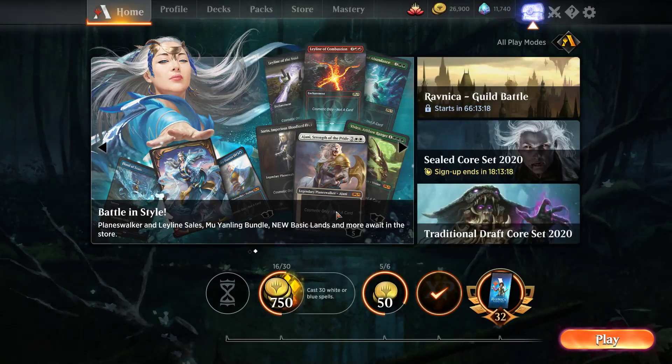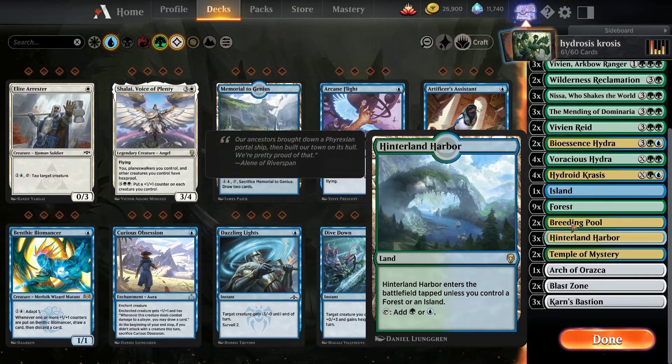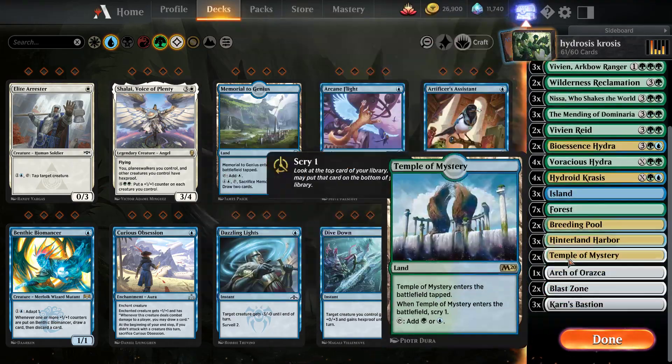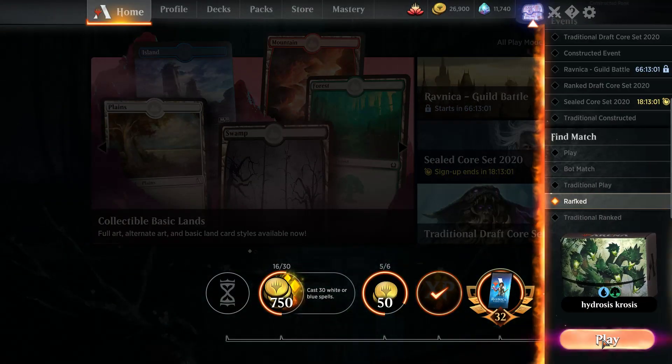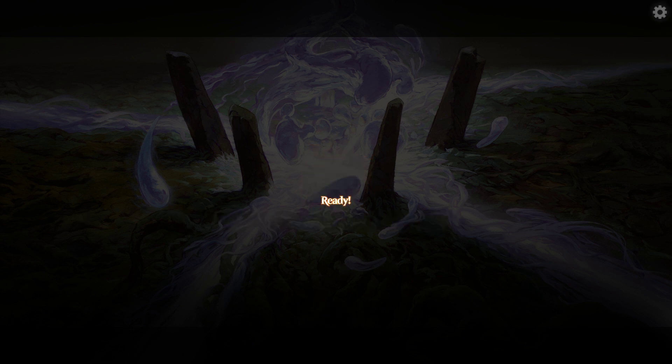I'm gonna just switch lands now for absolutely no reason. That's an unreasonable amount of low lands, but it's fine. Actually, it's always fine, because our most highest mana cost is one blue. So maybe now it's gonna be better — it's probably gonna be worse. Now we're gonna open our hand with three islands — the only islands we have. Terrible stuff.